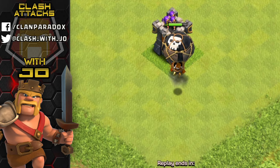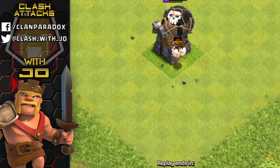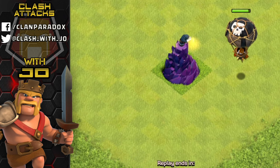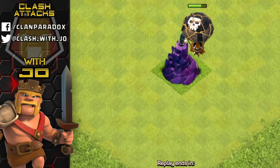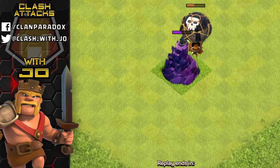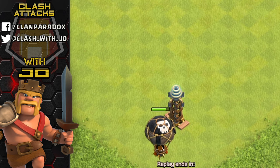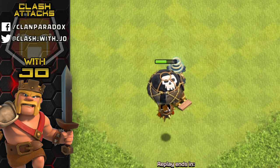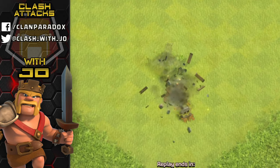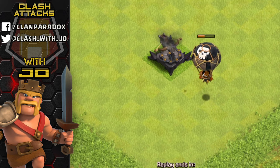The ranged point defense - the archer tower's high rate of fire will take out balloons fairly quick before they ever actually drop their bomb, just due to how slow balloons are. The splash damage from the wizard tower does substantial damage to balloons, but the balloon can take it out faster than the wizard tower can kill it. The hidden tesla does an extreme amount of damage and will take out a balloon before it ever reaches it.